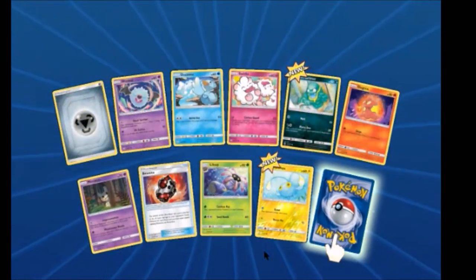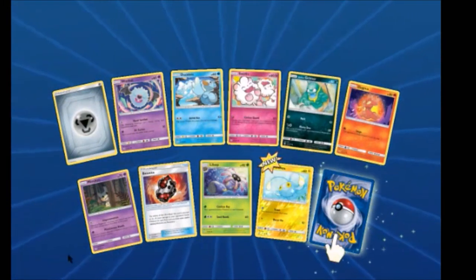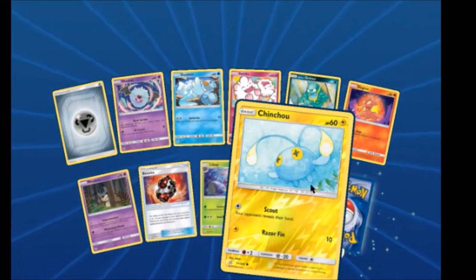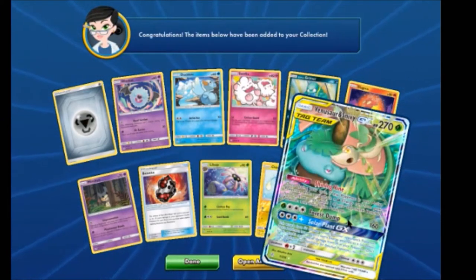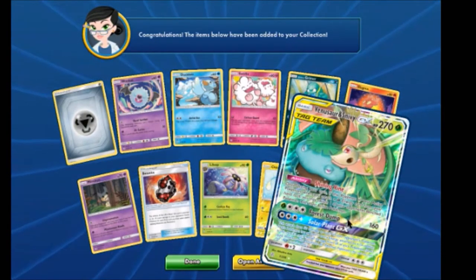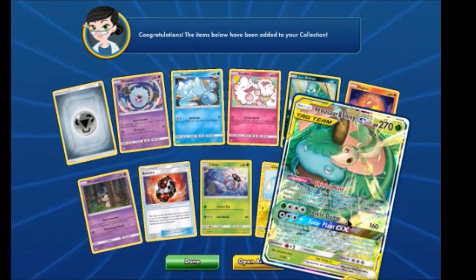We have an Alolan Grimer, Mimikyu. Beastite, Bellsprout Reverse, Chinchou. And boom — beautiful Venusaur! Venusaur and Snorlax Tag Team. That is a grass energy guster. Has Venusaur shown up in multiple Tag Teams?